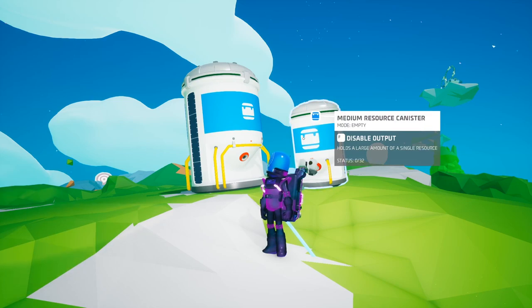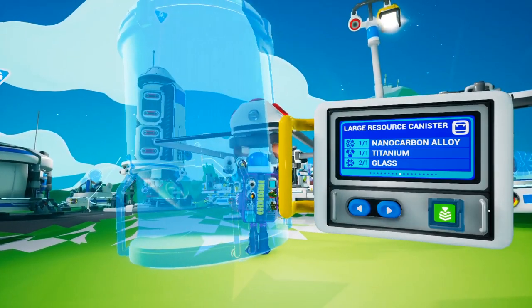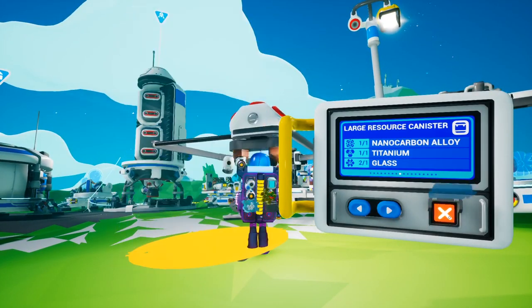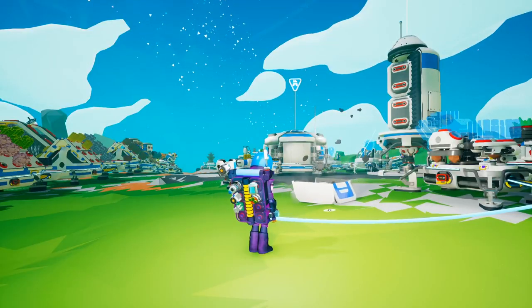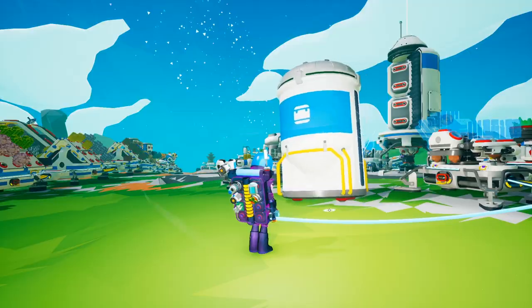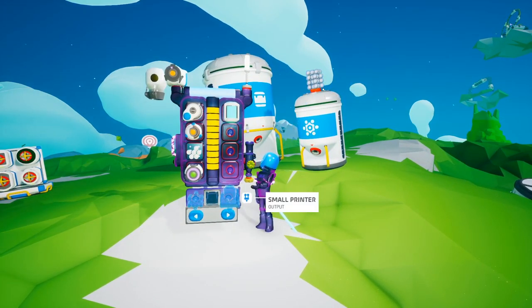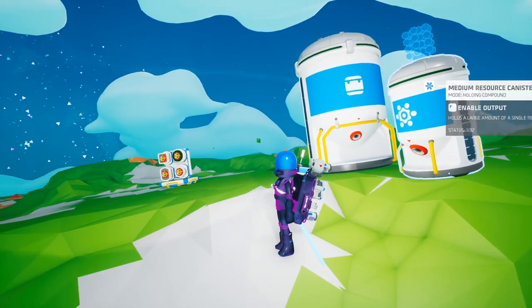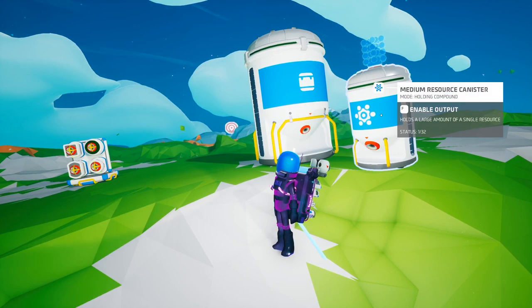Here are the medium and large resource canisters, each costing a few thousand bytes to unlock. The medium needs plastic and glass, while the large requires nanocarbon alloy, titanium and glass. They act as a space-efficient reservoir for your chosen type of resource. In the default mode, you place a resource in the top and it fills up the canister. The medium one has space for 32 of the same resource, the larger one 400. You can also toggle it to output mode so you can get out each piece one at a time.